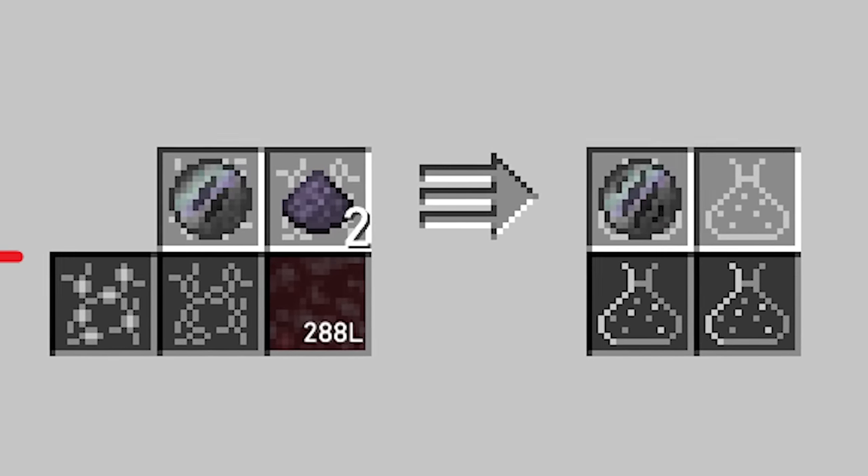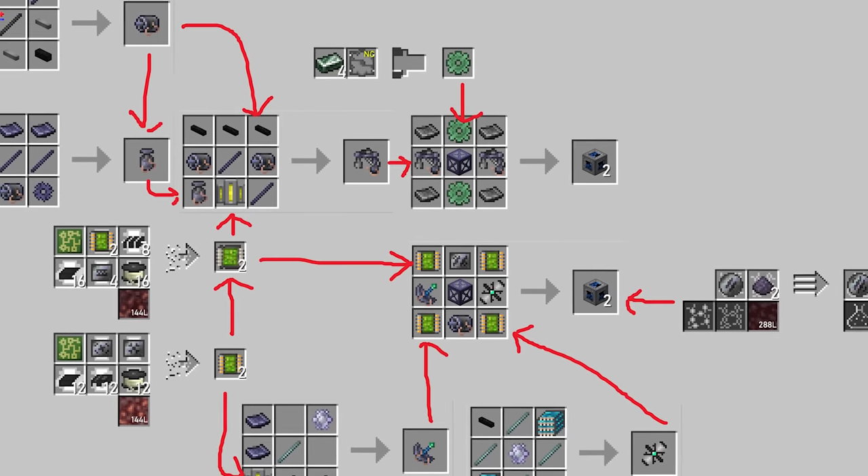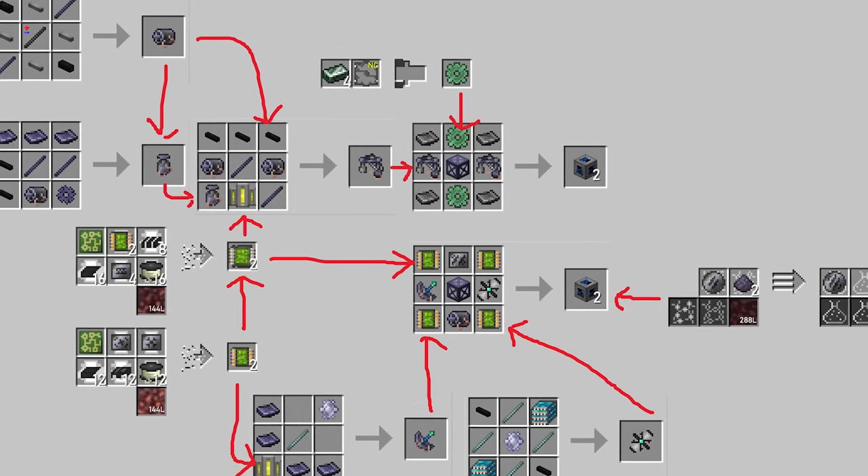All I had to do next was manufacture all the circuitry and machine parts for the assembly line parts.